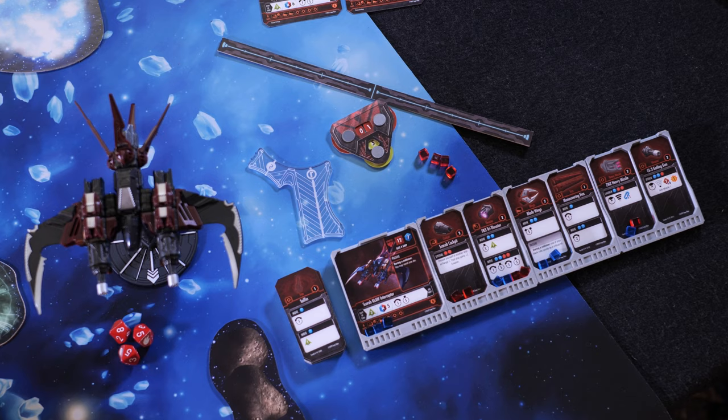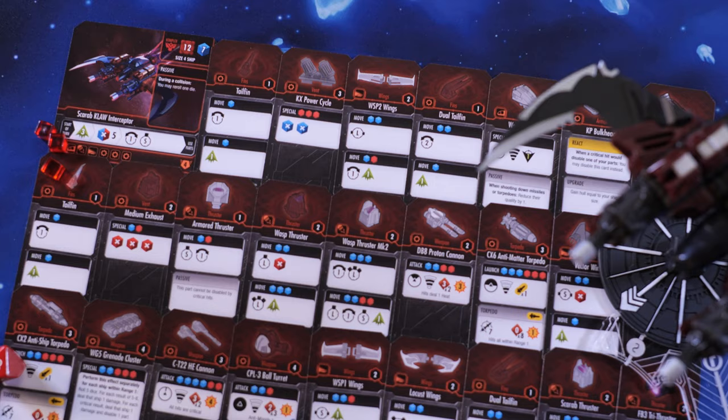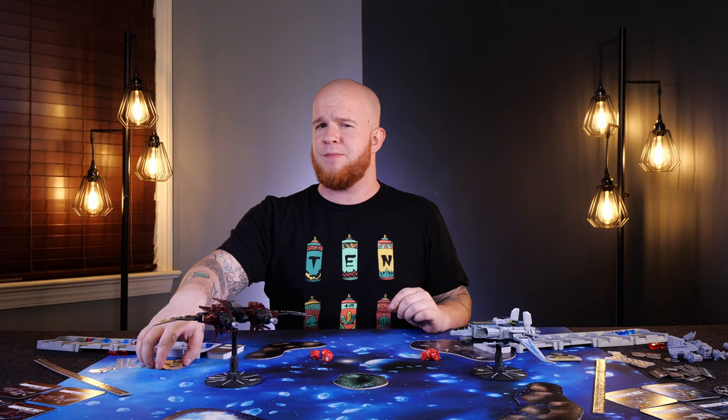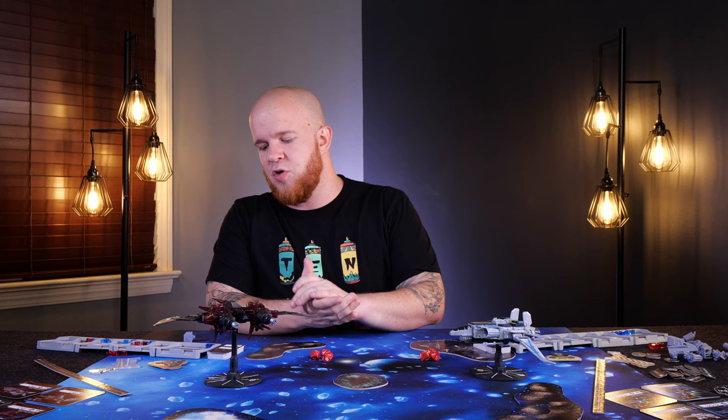On my turn, I'll start with my main ship card, pre-generating some load points so we can walk through an actual turn. I reset my defense to a value of three with this little dial here — this will track your health and your defense. The objective of the game is to drive your opponent's health to zero without you, of course, exploding in the process.